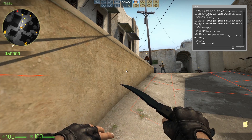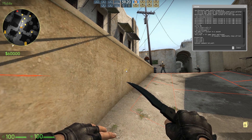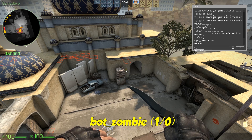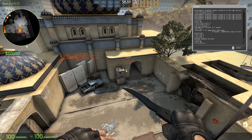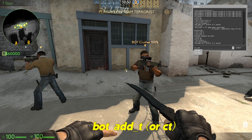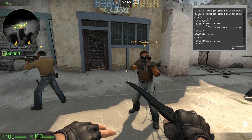Bot walk 1 — bots will never run until the command is turned back off. Bot zombie 1 — if turned on, the bots will stay in idle mode and not attack. Bot add T or CT — will add a bot on either side.